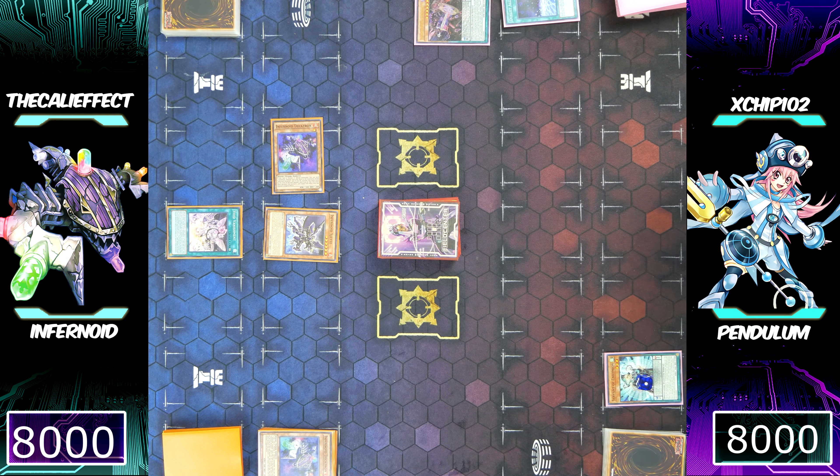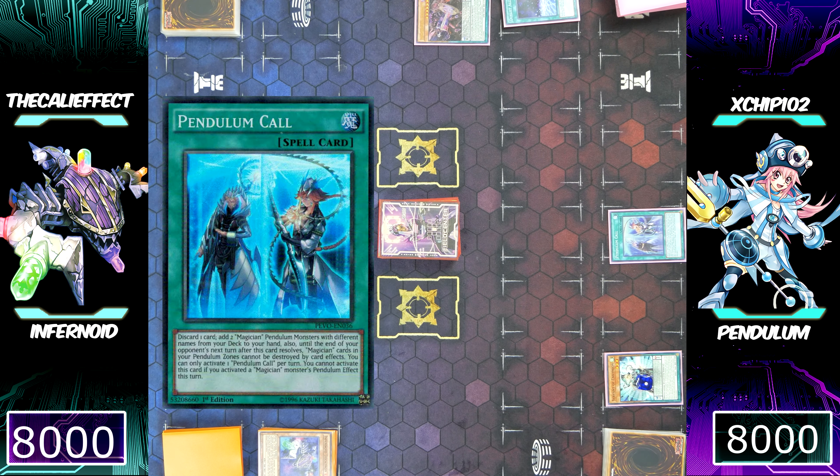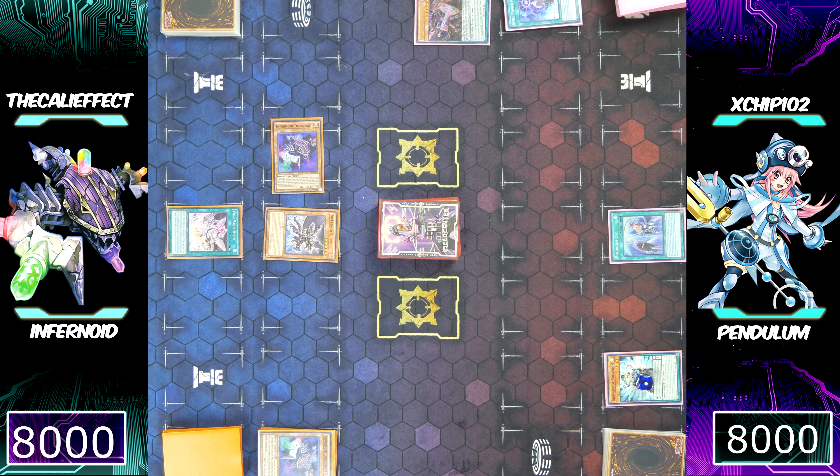After the decks have been shuffled, I'll pass it back to Chip. He's going to use Pendulum Call — discarding a card from his hand to add two Magician Pendulum monsters from his deck to his hand. The important thing is those Magician Pendulum monsters cannot be destroyed by card effects. That doesn't really apply here since I would be negating the activation and banishing the card.